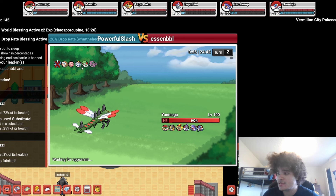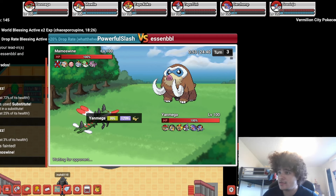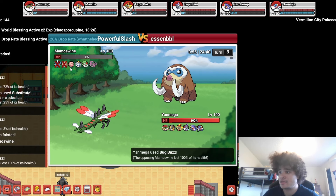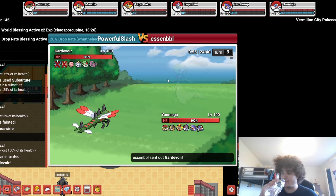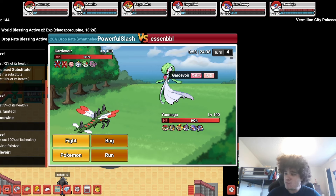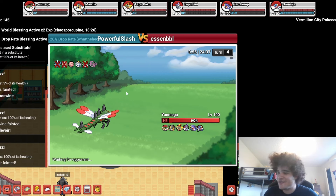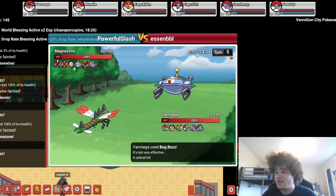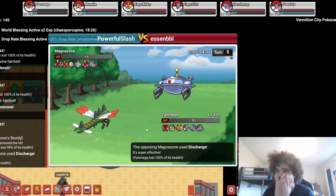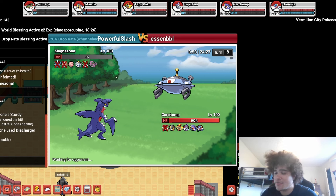I think he's just going to go into Chansey if he has a brain, but I'm going to stay in and click Bug Buzz again. I don't think I kill this, but we'll get some damage off. Oh my god, it kills Maw in one shot! Yanmega already got two KOs, guys. Maybe he can get a third — oh my god, he crits for a third! If we crit this we get another one. Oh, it's 30. Yanmega got shafted. Well, that was insane — that was the best Yanmega match we're going to get this video, most likely.